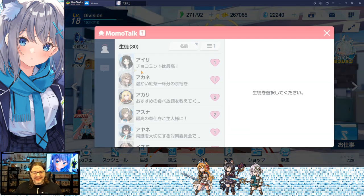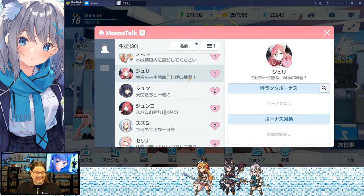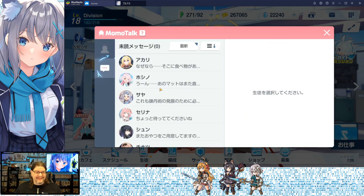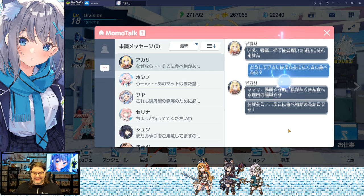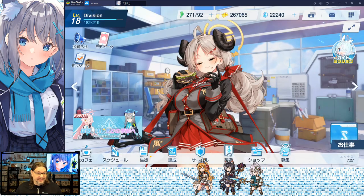Momotalk is like a mock cell phone chat. When you bond level up characters, you'll end up having a conversation with them — almost like a text message, with reply options. It's like a visual novel character-building thing, which it is more or less. You want to make sure you do these because you can get free jewels, rank-ups, and a whole bunch of other goodies.